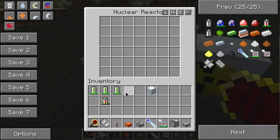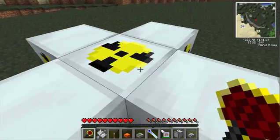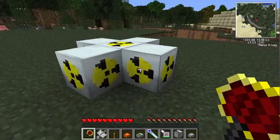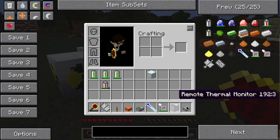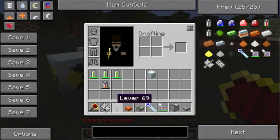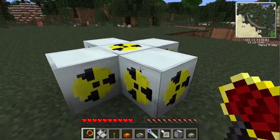Now if you haven't seen my other video, or one of the videos I uploaded recently, then you obviously don't know that I'm pretty bad at nuclear reactors — only sometimes though. So, there are ways to prevent explosions happening with the stuff included in the mod. It's this stuff, except the lever — that's not included. So let's go ahead and get started.